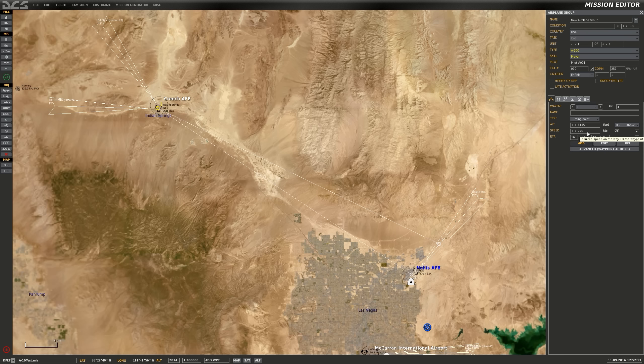Now we get into timing for takeoff and time on target at Creech. For the takeoff, I'll make sure steer point 1 is selected. Over here under our selections, we have a speed and an ETA block. Right now speed is set to 270 knots ground speed and that checkbox is checked. I'm going to uncheck it and check ETA instead. They were looking for a 1630 takeoff time, so I'll set this to 1630, and that's going to automatically adjust the downstream timing as well.